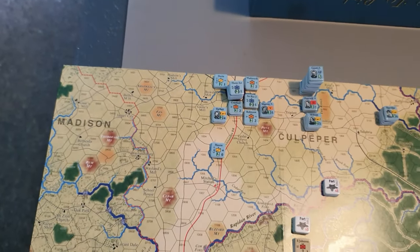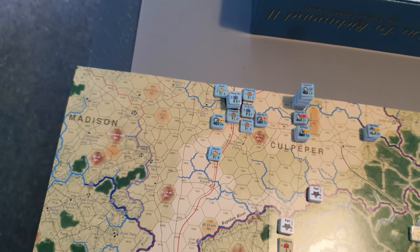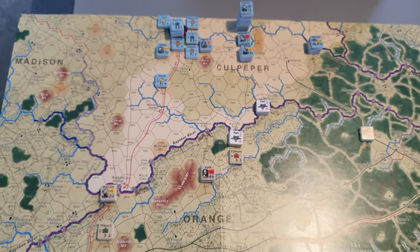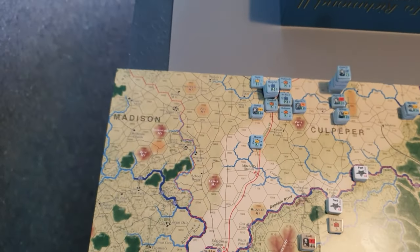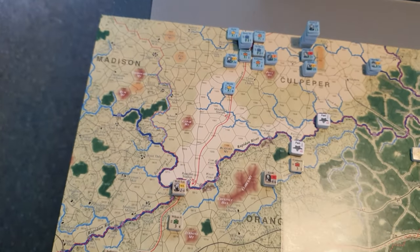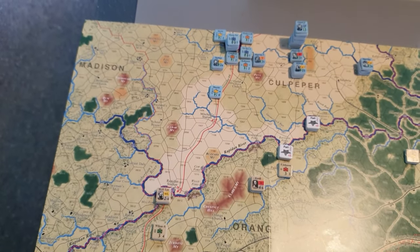The Union Army's objective is to get to Richmond, and I'd also say they have a secondary objective to destroy the Army of Northern Virginia if they can. The Confederate objective is to keep the Union Army as far from Richmond as possible and inflict as much damage on it as they can.